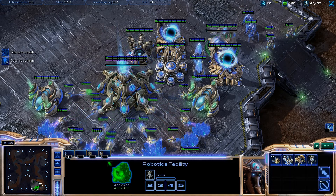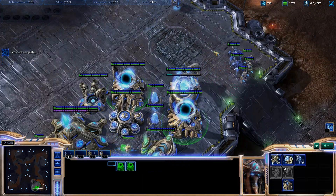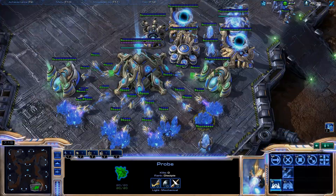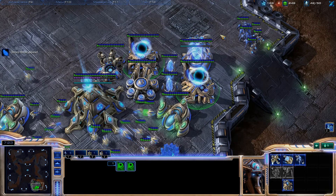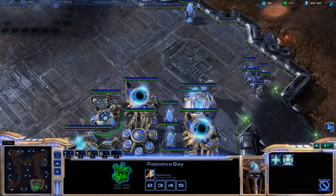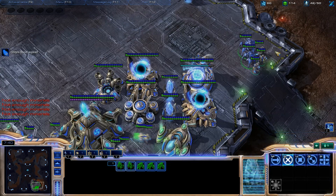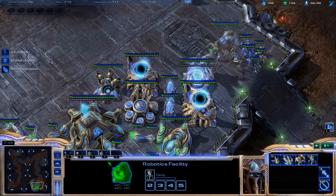As soon as the Robotics Bay is done you should have enough for a Colossus, so mainly Chronoboost that out. Continue making probes and get another Pylon since the Colossus will be done soon. Keep on top of the Chronoboost. Get another Colossus. Note that you're pretty vulnerable at the beginning, but if you scout, get map control, and manage that, you can be pretty safe.